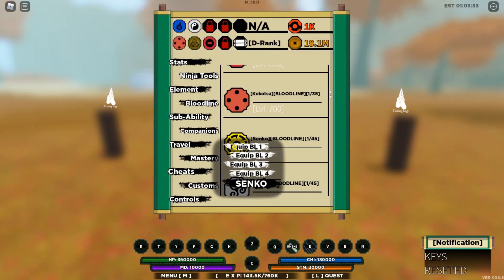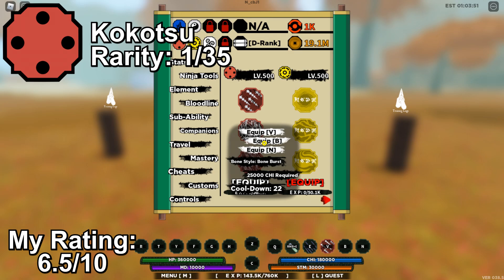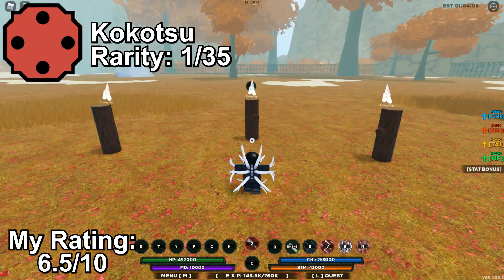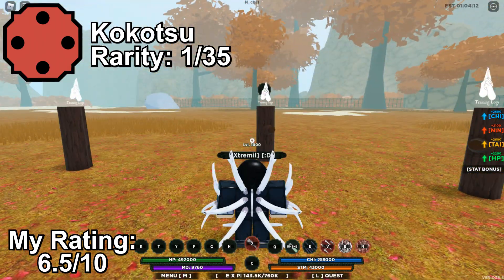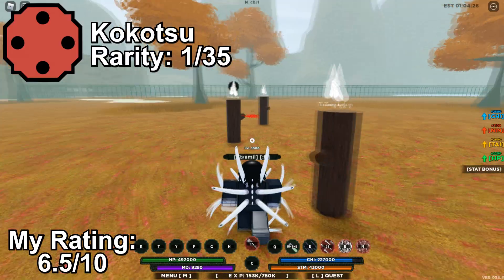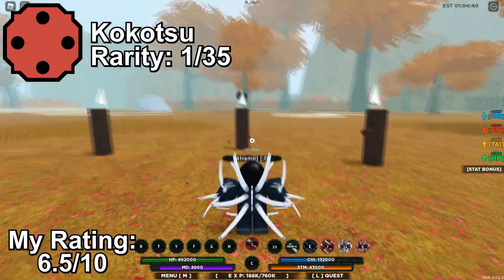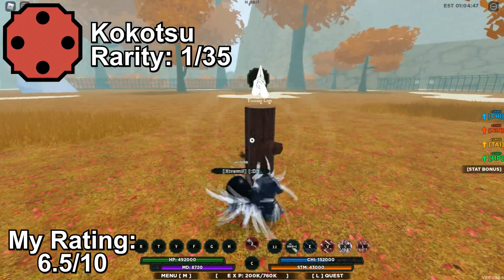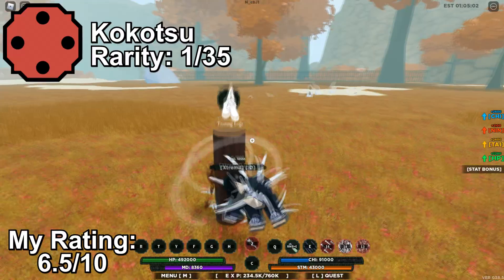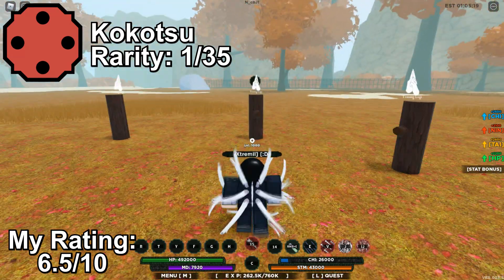Next up we have the Bone Bloodline, Kakatsu. Kakatsu is a clan bloodline with a rarity of 1 in 35. Kakatsu's moveset consists of ranged attacks, area of effect attacks, and stunning, making it ideal for PvP. This is one of the common bloodlines you can get and is actually usable in PvP combat. It has a mode as well, so you can get stat boosts. It also has large area damage attacks, so damaging multiple enemies at once is possible. It is a fun to use bloodline, but there are other bloodlines that are better. So if you have enough spins, you can try for other ones instead.